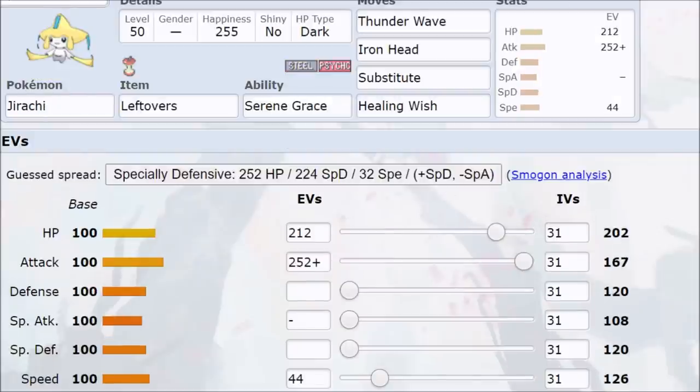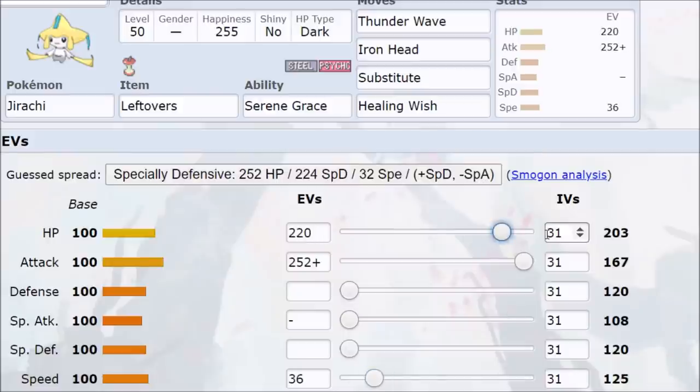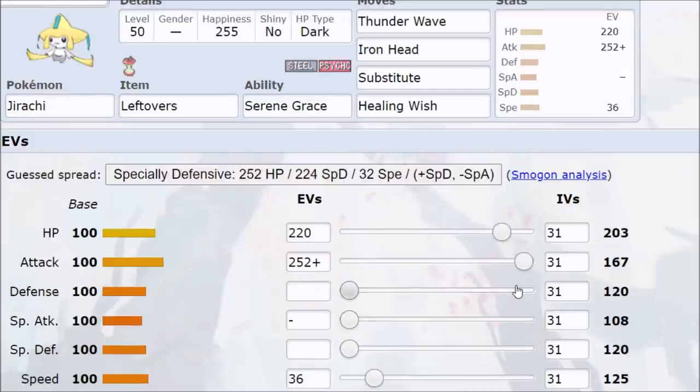It's worth rewiring your brain if you played Gen 4 back in the day — Steel no longer blocks Dark-type moves, so Jirachi now takes super effective Crunch hits that didn't happen before. With Jolly nature that's 124 Speed, so consider 36 Speed EVs if Tyranitar picks up. You can go max Speed and just cover everything up to base 100, or invest in HP for bulk — both work.